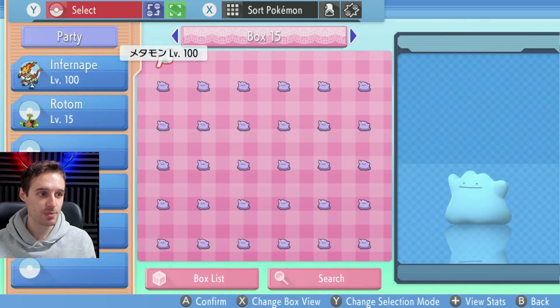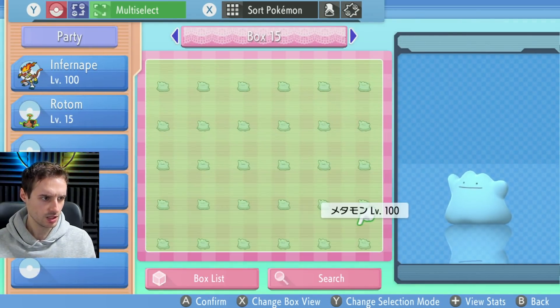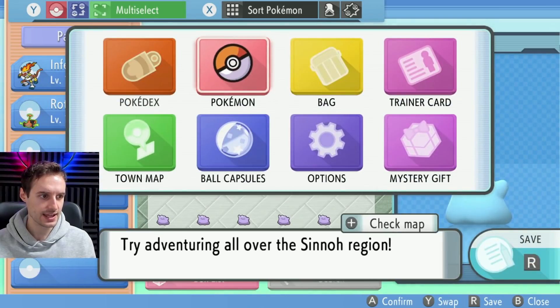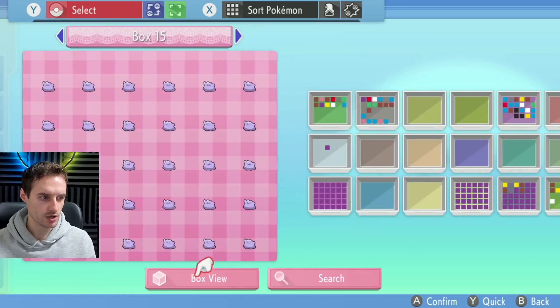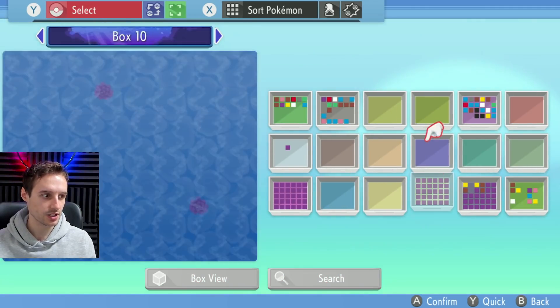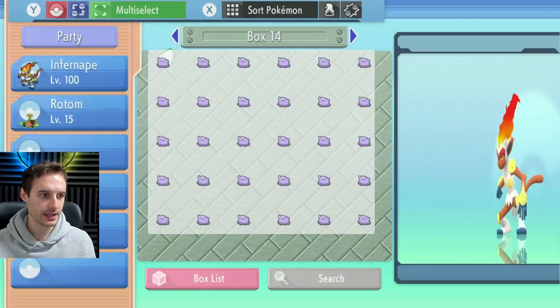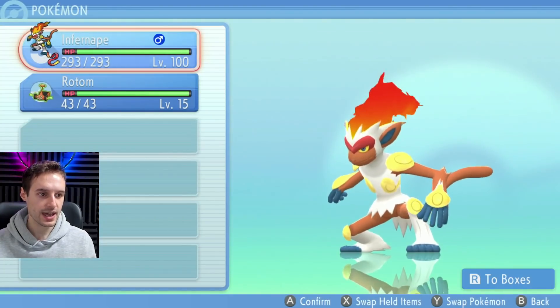Let's do it again to get rid of the last box of dittos. Multi-select, hover that over an empty box — box 14 is now empty. Hit X again, Pokemon boxes. So we're hovering over box 14 this time and we still have box 16 we want to get rid of. So let's swap that with box 14 right now. Back, back, back, and drop. Perfect. That's it.